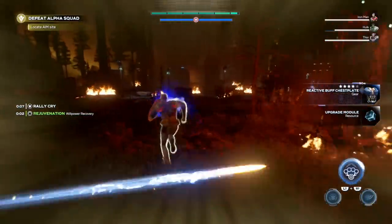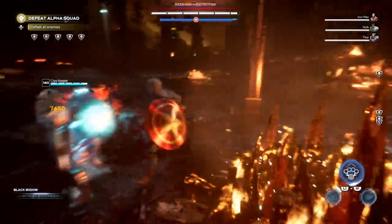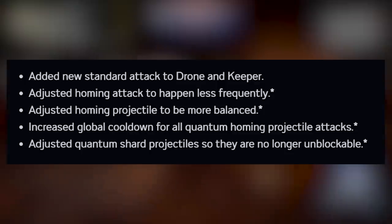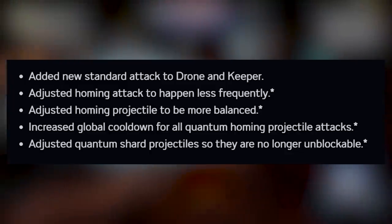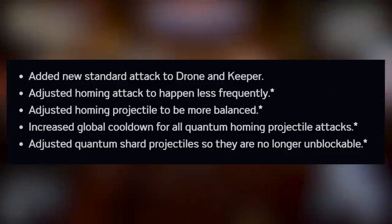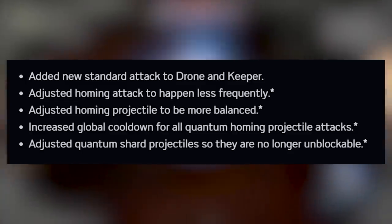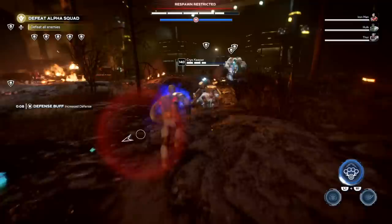There are fine-tuning changes to the Adapt Drones, Synthoids, and Keepers. New standard attacks have been added to drones and keepers, likely to reduce how often they spam special abilities. Homing projectiles and attacks have been fixed — they now happen less frequently, and homing projectiles have been adjusted to be more balanced in terms of damage or speed. The global cooldown for all quantum homing projectile attacks has been increased, and quantum shard projectiles are no longer unblockable.